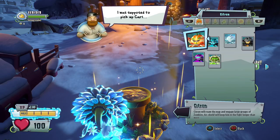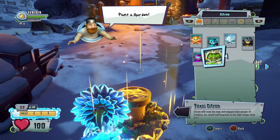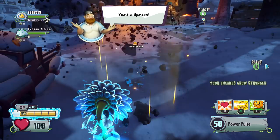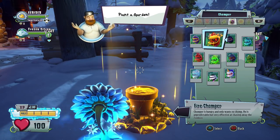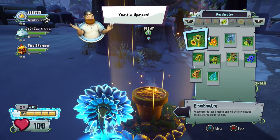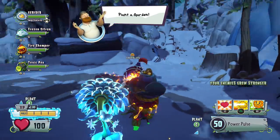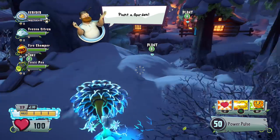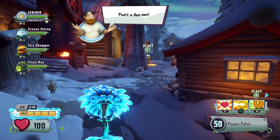Actually thinking about it, I want to do Frozen Citron. Toxic Citron's a lot of fun but I already have him mastered, so we'll do Frozen Citron. Then we'll do Fire Chomper, and then we need one Poison-type character — Toxic Bean would be a good choice. Three out of the four characters we picked aren't mastered, which is good enough. Let's go ahead and find a garden — maybe Point C would be better, so let's go ahead and do Plant C.